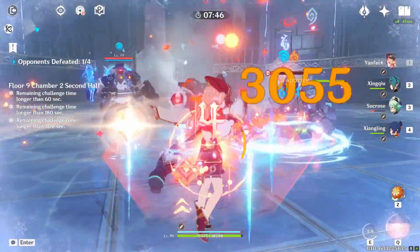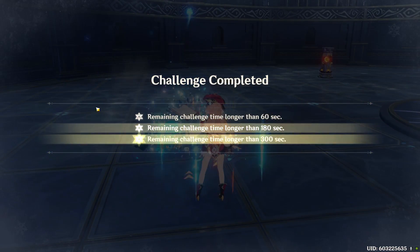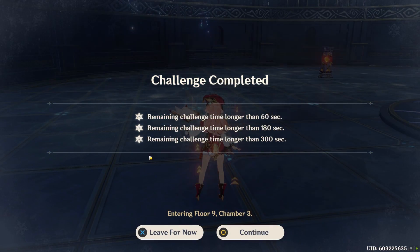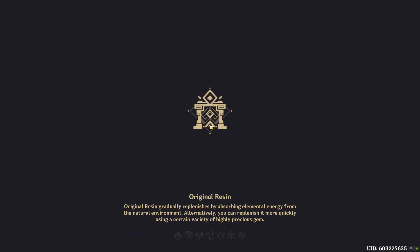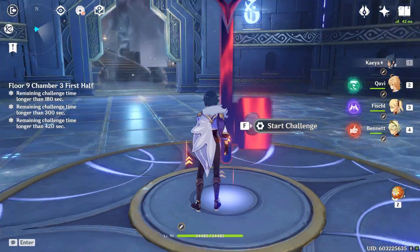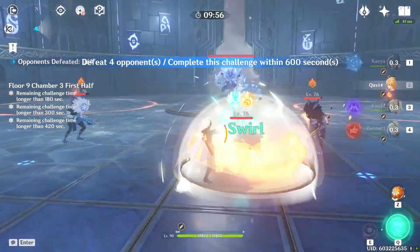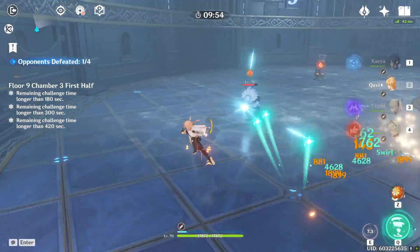Usually on any floor with these Fatui agents, I would aim for the Hydro one first because he's the healer for their team. After you knock out the Hydro one, go for the rest. For floor nine chamber three, there's one large Hilichurl and three in the back — I immediately go for the three in the back because they'll become annoying later and they're easy to kill with Anemo MC and swirl.